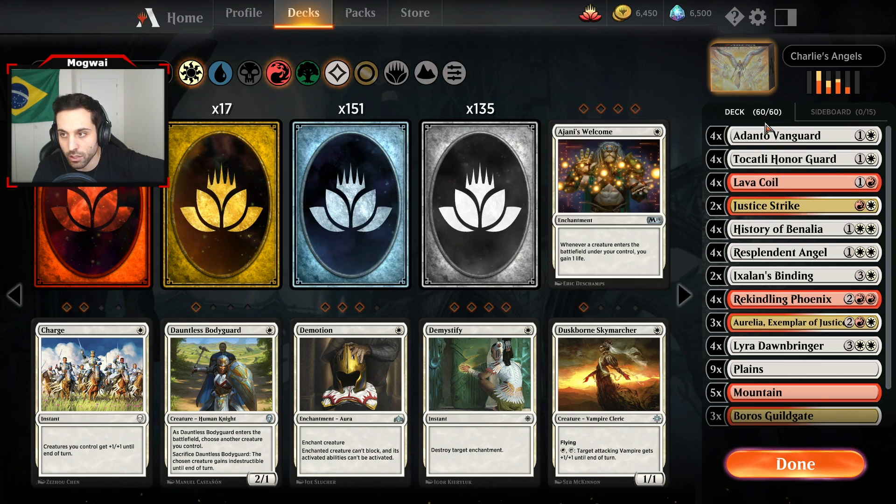We play Phoenix now. We're going to hold on to Lava Coil. We need board presence to slow him down here. He really wants to deal with my Honor Guard — Honor Guard is putting in the work. And GG! Always feels good taking down Mono Red.